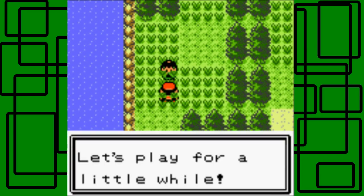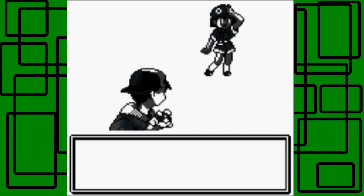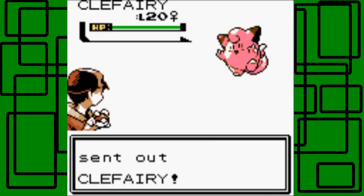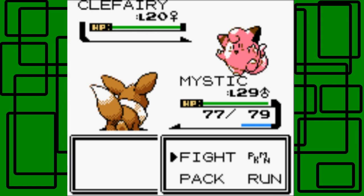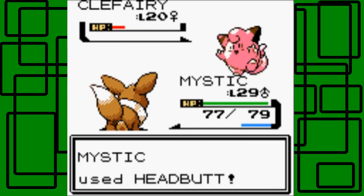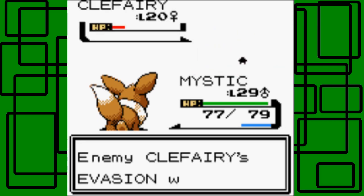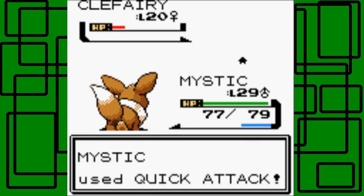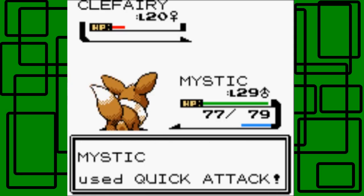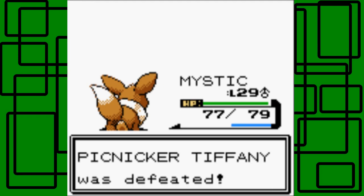She asks: are you going to the Lake of Rage too? I am actually headed that way - let's battle for a little while! We mean battle - sure we'll battle, but I'm on a tight schedule, I gotta get to the Lake of Rage. This is Picnicker Tiffany - she has one Pokemon, a Koffing. It's level 20, female. Please don't have a Smokescreen or anything like that - I probably just jinxed it. Mystic is 9 levels higher than this thing. She used Minimize, which is going to make it harder to hit. Let's go for Quick Attack - Quick Attack misses, of course. Mystic is fine just using Quick Attack over and over. There we go, nice - the Koffing goes down! Picnicker Tiffany was defeated - awesome!